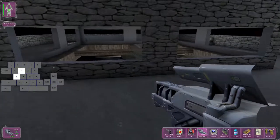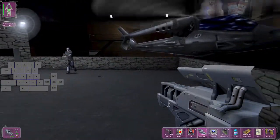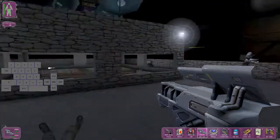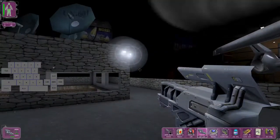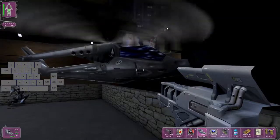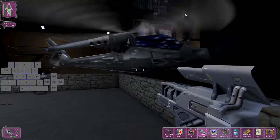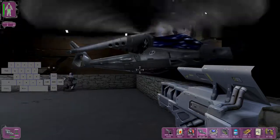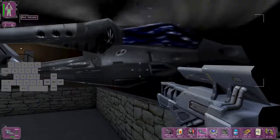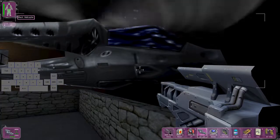Welcome back to part 4 of the Deus Ex speedrun tutorial. I went back and did the duping another time to get some more rockets. In this playthrough I got 7, which is average, but that way I can show you some additional strategies you can do if you have 8 or more rockets. You can have anywhere from 4 to 10 randomly, but if you get 8 or more then you can do some additional strats in the upcoming split.